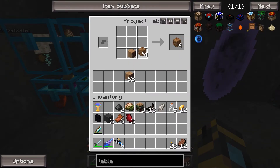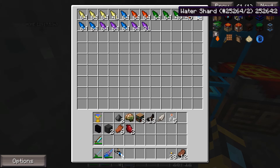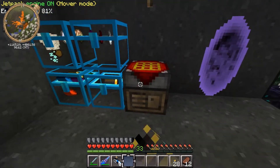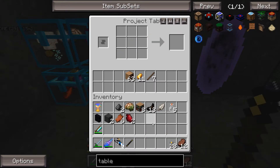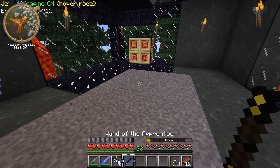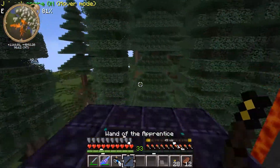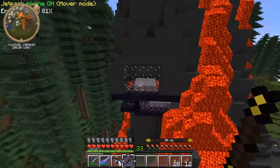The first step in Thaumcraft is to make a wand. We need a stick, a gold nugget, and a shard - it can be any shard. Let's use a fire shard actually - let's use the big shard. It doesn't really matter for our first one. So we have a wand of the apprentice, which is the first one you start out with. This thing is a wand - it's charging up, getting some vis from the surrounding area. We got 48 vis, now we have 50 vis.